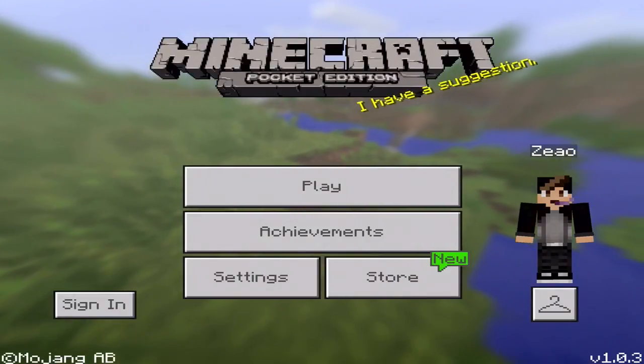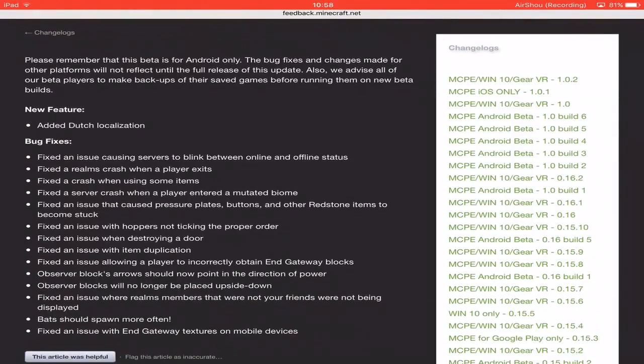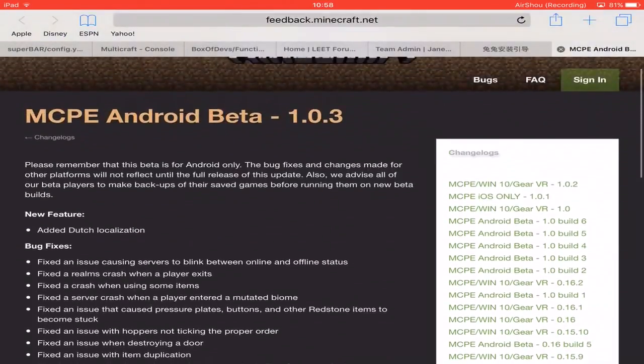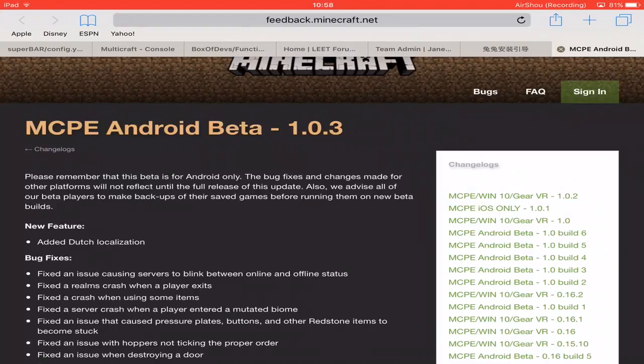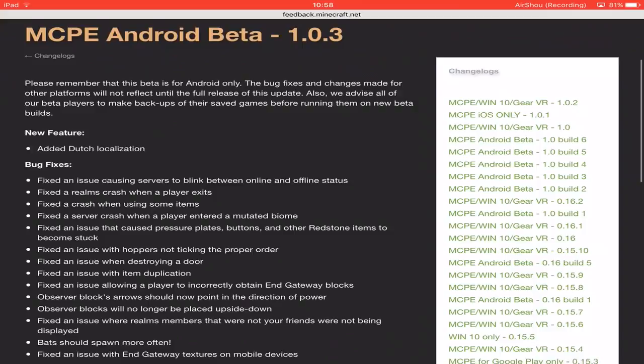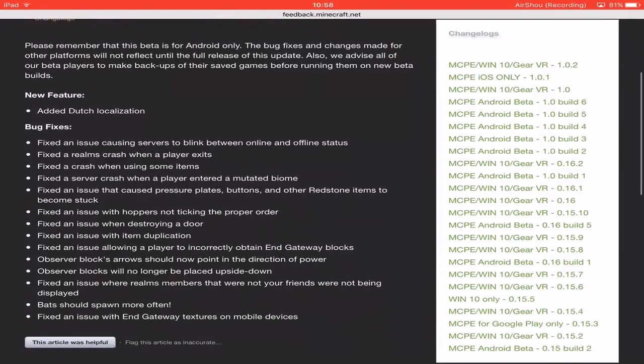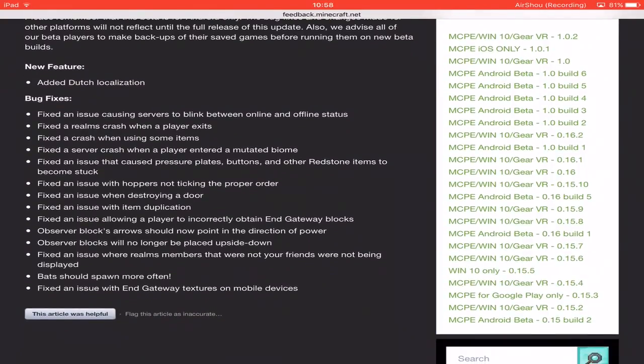We'll look at the changelog now. I am back on the web browser. I think it's for iOS too, but this is Android beta 1.0.3. New feature: added touch localization. Bug fixes: fixed an issue causing servers to blink between online and offline status — I love that fix. Fixed a crash when a player entered a mutated biome.